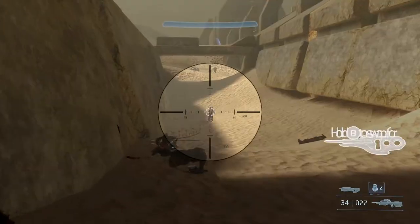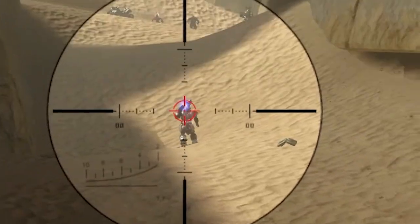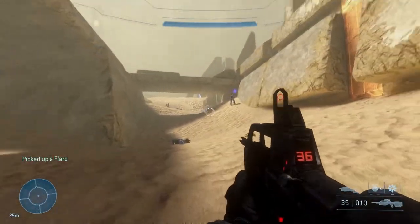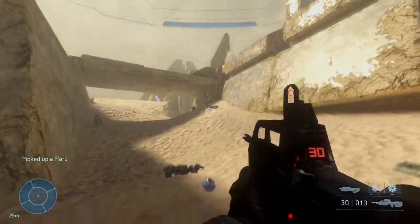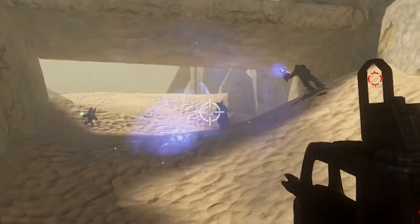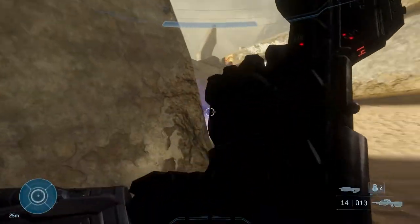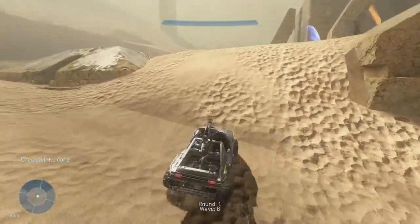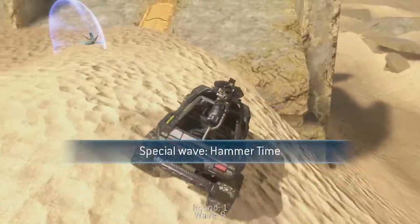Let me try to kill the Chieftain - I wonder if I can pick up the plasma launcher. Oh, he's got a power drain too, that's actually really useful. There we go! Okay, now we just gotta take him out with a headshot. Alright, we somehow managed to survive and we got this special-looking rocket Warthog.